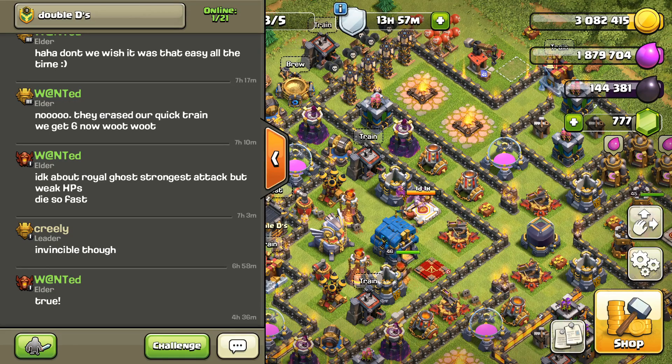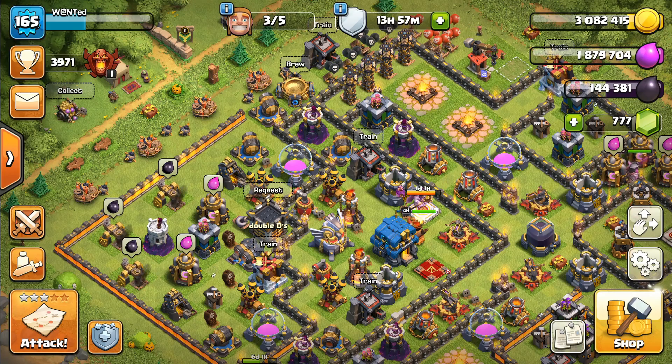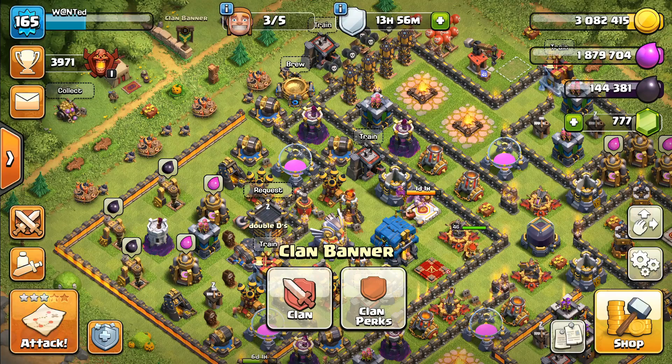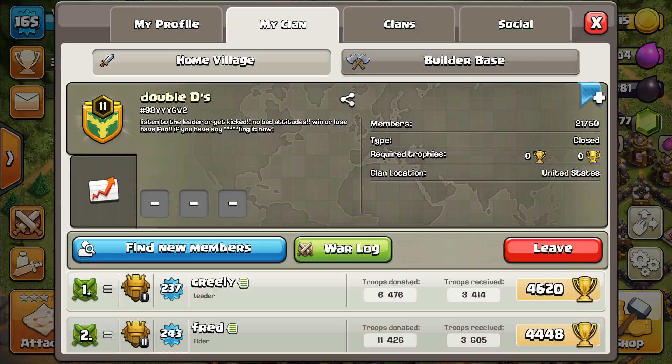That brings up my next topic, which is the clan recruitment. I like it. You have labels now on your clan — you get three labels you can use for your clan and three labels you can use for your own profile.